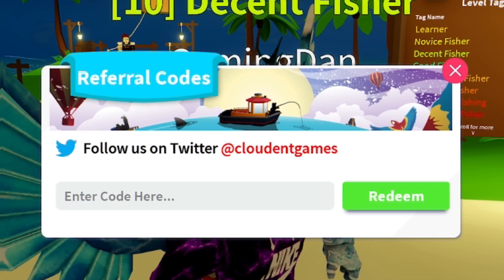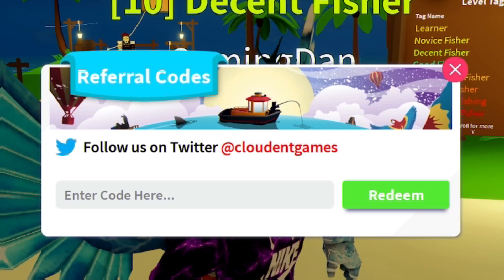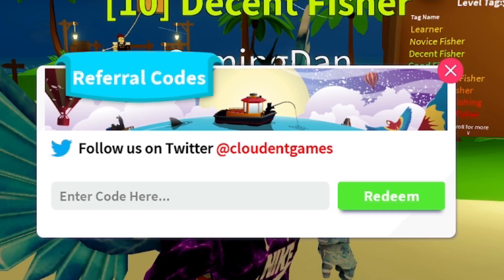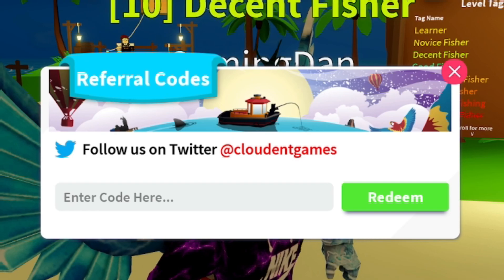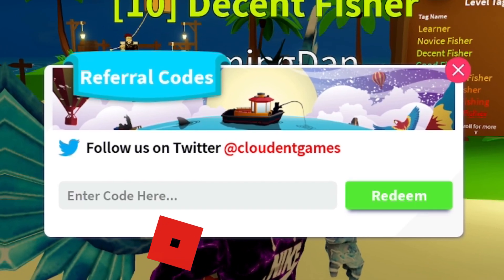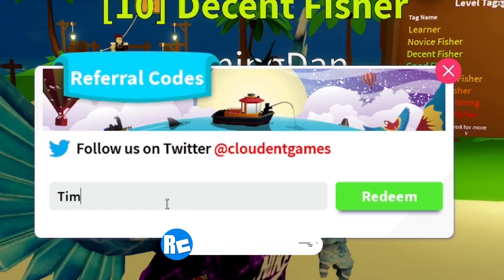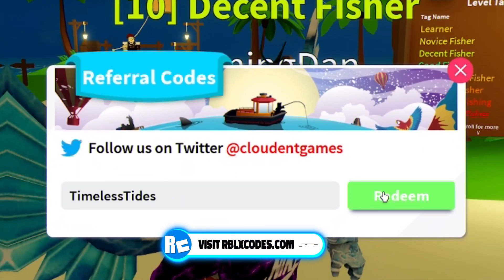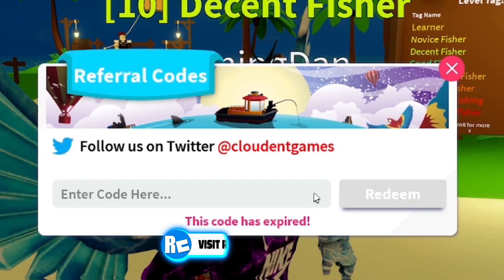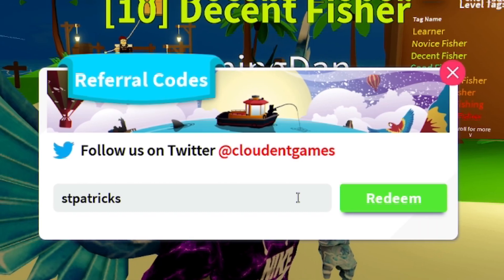Before I go into even more working codes, if you've not yet entered into my daily Roblox giveaways, they are completely free to enter, so why not? They only take a few simple steps — just like, subscribe, and comment your Roblox username. Moving on, the next code today is going to be the code TimelessTides — that's T-I-M-E-L-E-S-S-T-I-D-E-S. Redeem that code. Next, redeem code StPatricksDay.